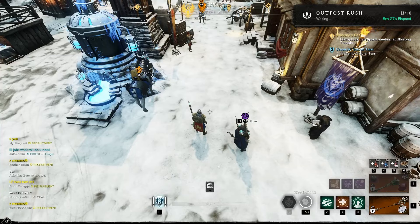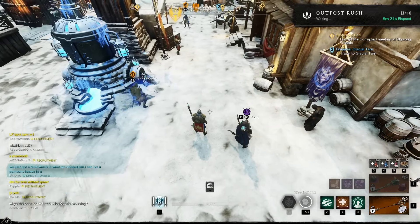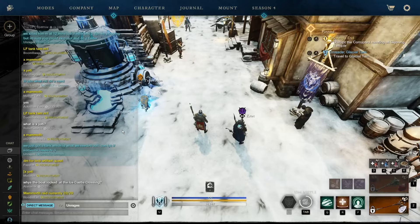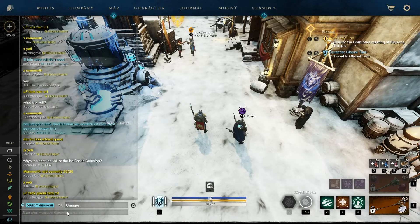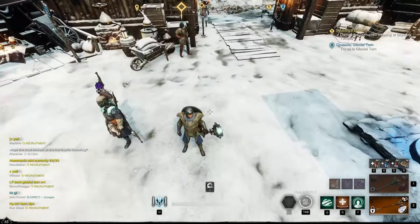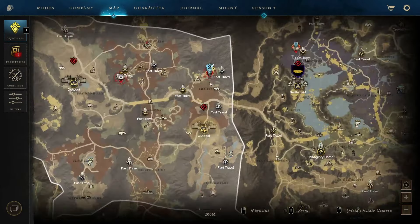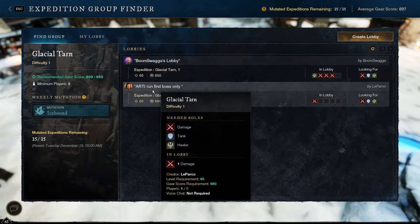OPR's a little dead right now — 5 and a half minute queue and we don't even have half the people we need, and this is with cross-server functionality. I think I'm going to leave the queue. I was going to join a troll farm but it looks like they just filled. You do get the artifact from the Glacial Tarn from the first boss, not the final boss. So it's a pretty popular thing to just make an M1 group and get to the troll boss — this guy told me it takes approximately 12 minutes with a good group. I'm going to make an M1 lobby.